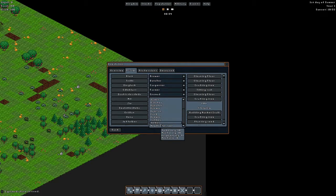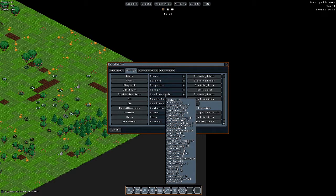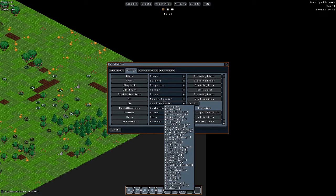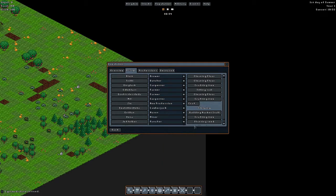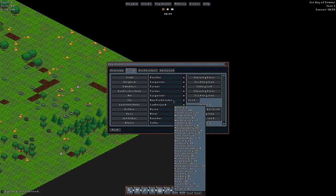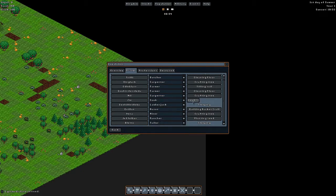Now we're going to assign these nomads. We'll check out all their skills and assign them accordingly. The first one has good mining and good masonry, decent prospecting, and pretty good farming — so I can make him a farmer. Now we have two farmers. This guy is really good at wood cutting and carpentry, so I'm going to make him a carpenter. That gives us two carpenters. We still don't have a cook, and this guy is very normal, so I'm going to make him the cook.